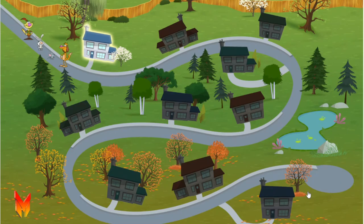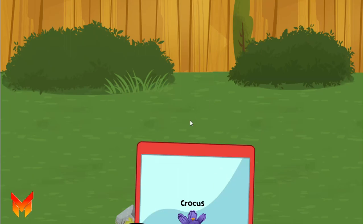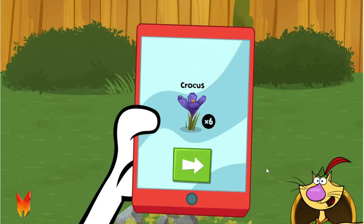This is the neighborhood map! Select the first house to start the level! Gather nectar from these power flowers to fill the bees' energy and complete this level! Crocus!